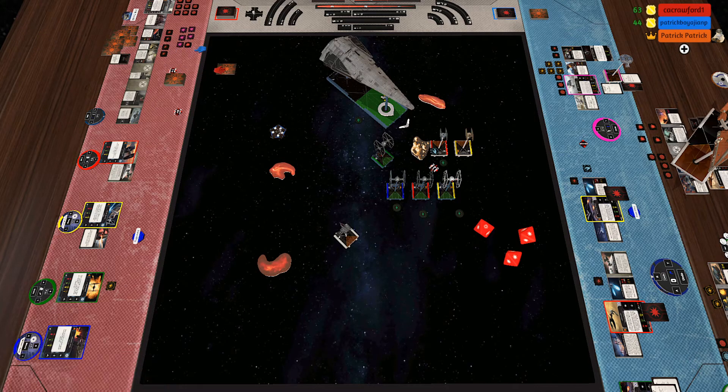Hit, crit — that's two shields and then one more damage: one, two, three, four, five, six. Does energy shell do crits? I can spend a calculate to change one focus result to a crit. When I recovered power during end phase, recover one fewer — that doesn't matter in the slightest. All right, and then yellow has nothing.